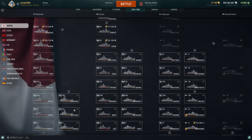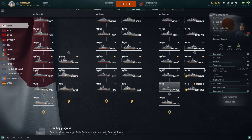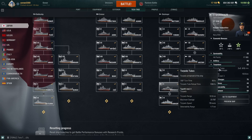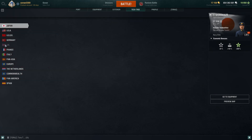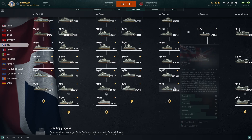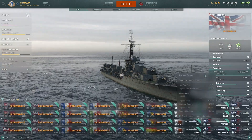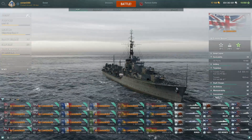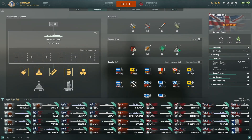A lot of players might be attracted to the Shimakaze because of its 15 torpedoes — I remember thinking I could just death-strike battleships. But that's not the case; it's really not easy to play torpedo-boat destroyers. You have 15 torpedoes and high damage, but it's rough — sometimes you eat torpedoes and take massive damage. Gunboat destroyers will eventually kill the Shimakaze.